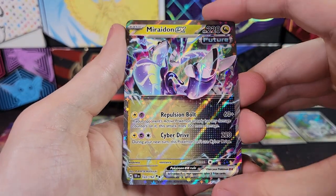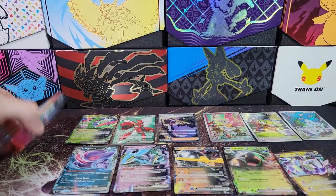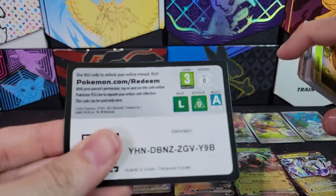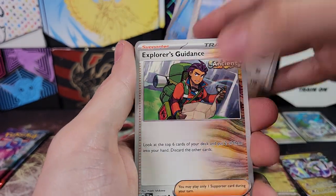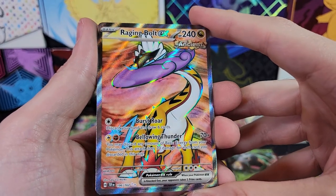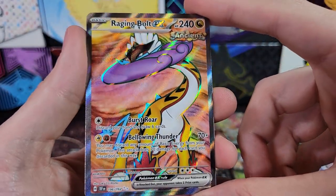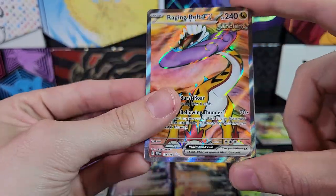Snom, Zeraora, Miraidon EX Double Rare — very cool. We are down to the last three packs, maybe we can get something good. Croconaw, Explorers Guidance, Iron Hands, Turtonator Reverse, followed by the Buddy-Buddy Poffin. And ooh! Full Art Pokémon — gotta love it. That's our second Full Art Pokémon of the box. Very nice. Raging Bolt. Very, very cool.